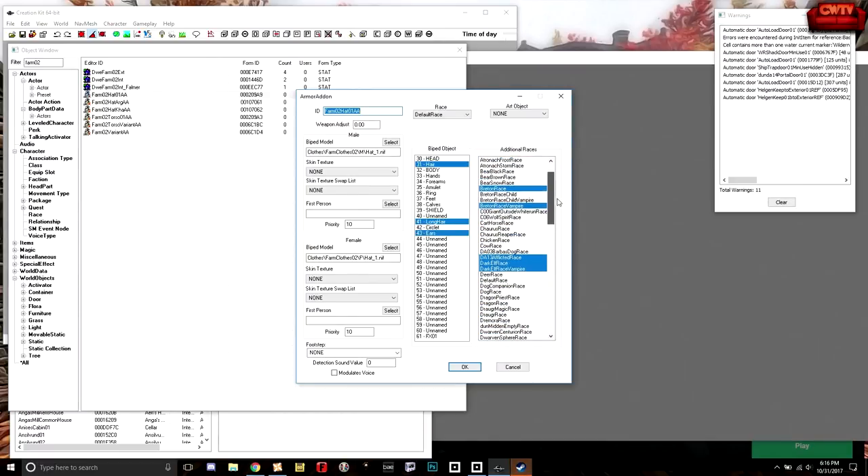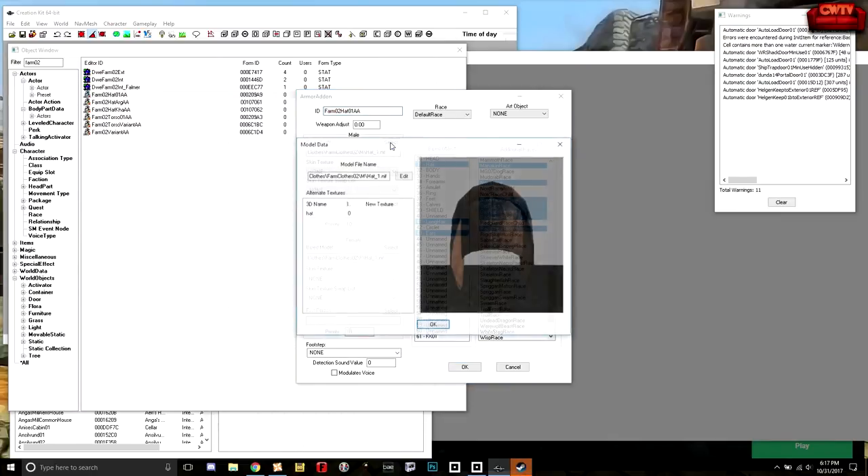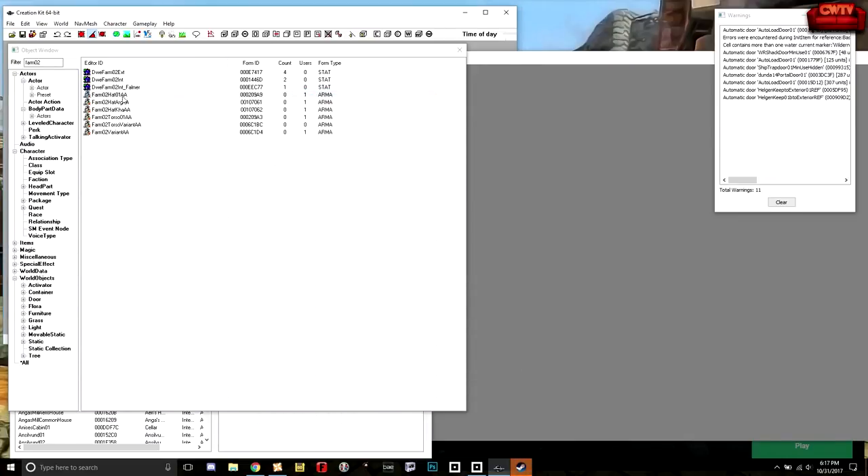This also shows all the races it applies to — a clue as to which races can wear this armor. It accounts for beast races where certain armor doesn't fit right. But the more important thing is we just need to confirm this is the right hat. I'm going to click Select on the model. Look at it — there it is, and it's even got our texture on it. So we know this is the item we need.